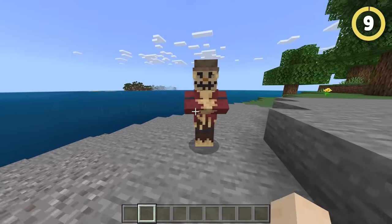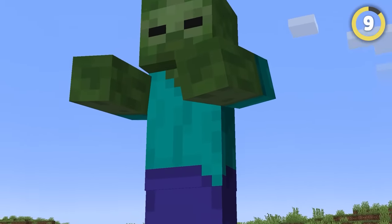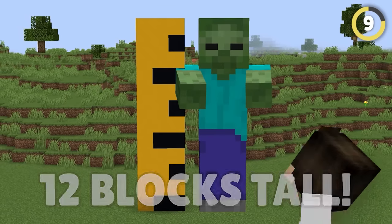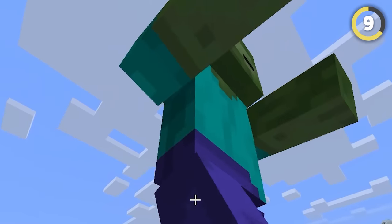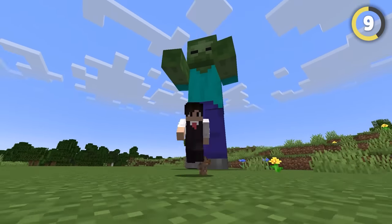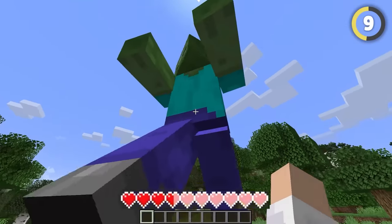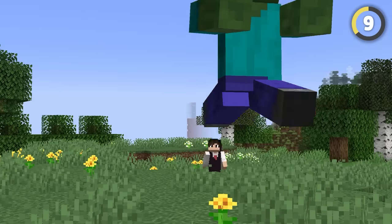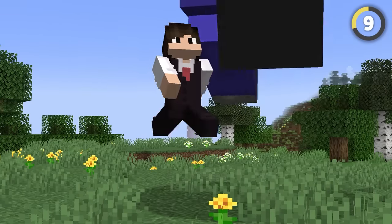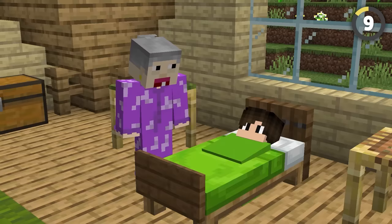Did you know there are mobs you can only spawn in with cheats? The biggest of these has to be the giant, clocking in at 12 blocks tall. These things dwarf most people's mansions. If you spawn them in now, they don't do anything, but back in the 1.7 update, these things could run around and deal damage to you — 13 hearts to be precise, and that's on easy mode. What's even crazier is that the code says these things technically can still spawn, they just require impossible conditions, like having bright and dark light at the same time.